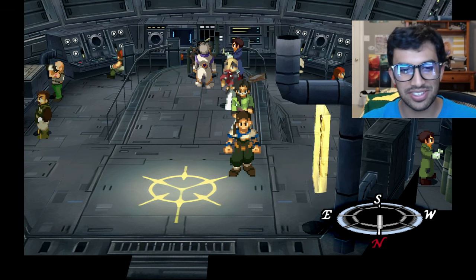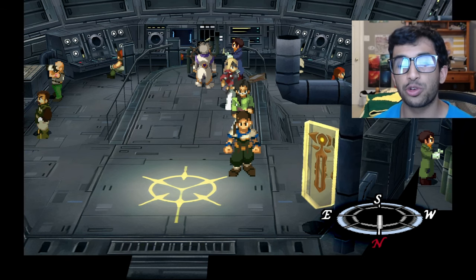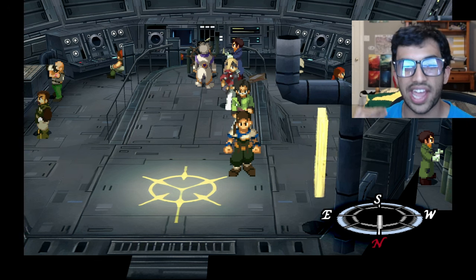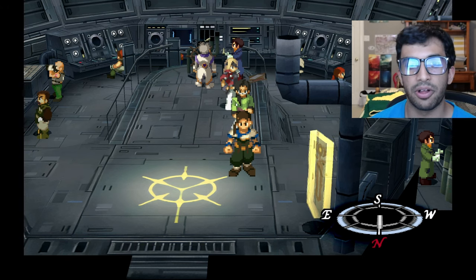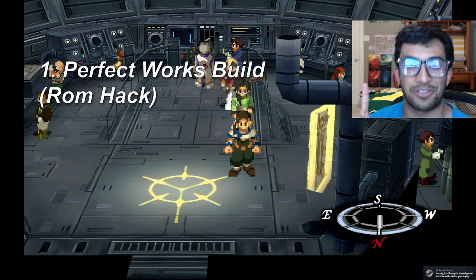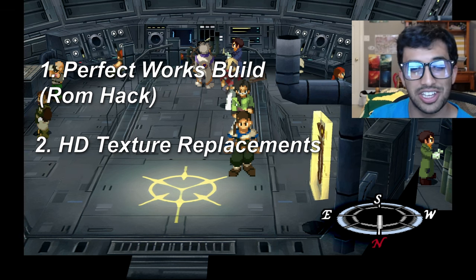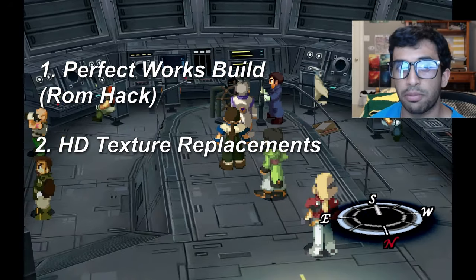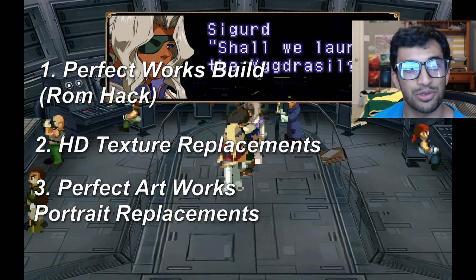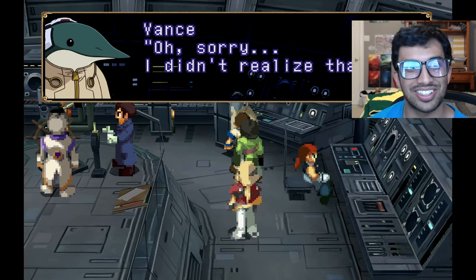Not exactly like a modern remaster — you might see some footage here that makes the game look a little better — but I want to explain three things I personally used to enhance my Xenogears experience. Those three things are: one, the Perfect Works build ROM hack or mod, which is a very big factor. Two, texture replacements, some of which you might be able to see on screen right now. And three, the Perfect Artworks texture replacements for the portraits. You can see Sigrid over here looking really good in HD, and Vance with a crisp and perfect portrait.